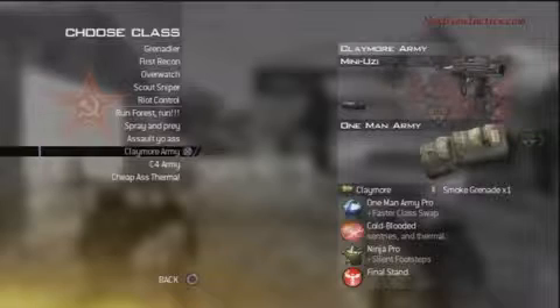The first class setup is a Mini Uzi with silencer, one-man army, claymore, smoke grenades, cold-blooded, and ninja pro. I start always off with an SMG, not only because of the one-man army, but for this particular strategy you need to move past that car quickly. There are so many noob tubers that flame the car at the top, and if you do not move quickly enough past that car, you're going to bite it before you get across to the other side. So it's important that you have an SMG on.